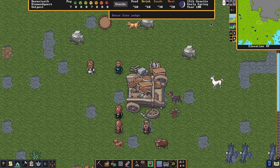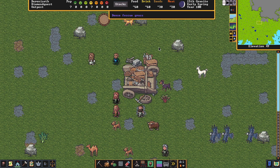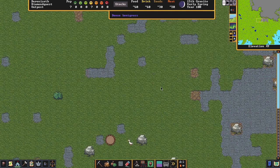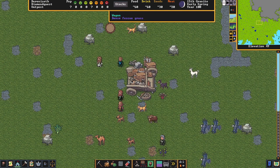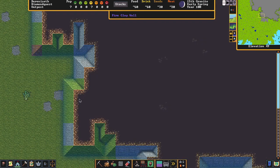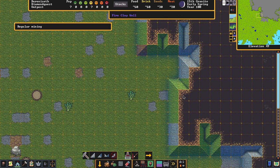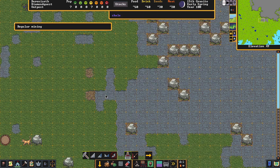First things first — we are dwarves and we need to get inside. This looks like a good spot right up here to start our entrance. Go down to the middle here and click the mining axe. Then come over and click, hold it down like you're in Windows, and drag — almost like a selection box. Click again and you've got the mining order going.